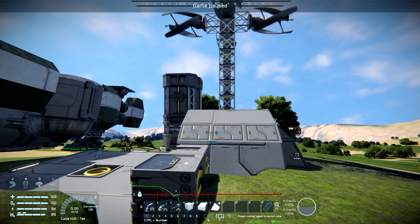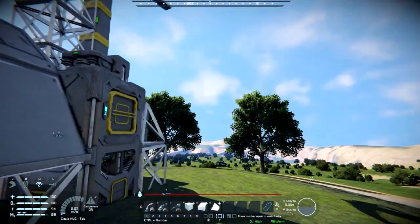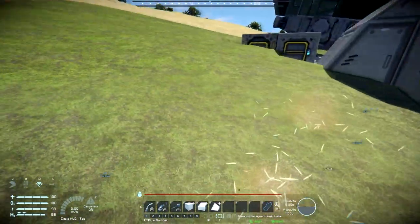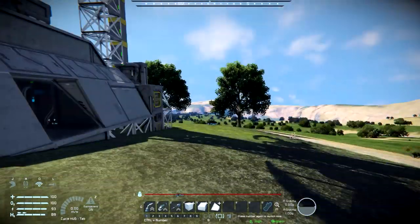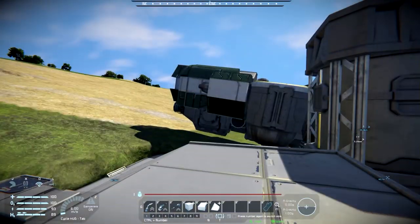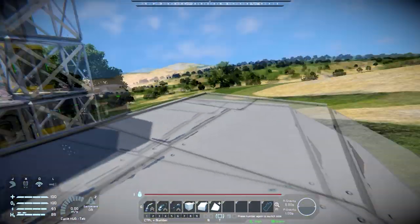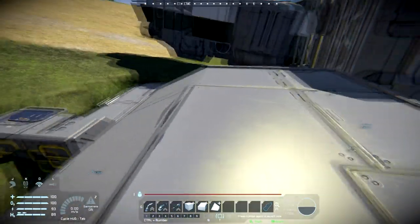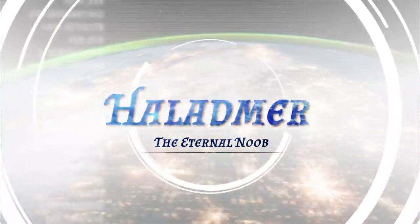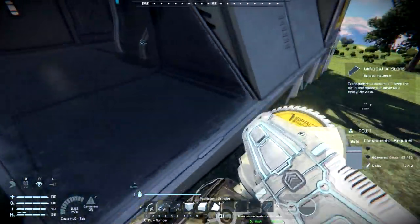Hi all, Hal here with more Space Engineers. It's been one of those days. We've gone ahead and done a north-to-south circumnavigation on the planet and we need to do an east-to-west, but we've been receiving messages of meteors. So what we're going to do is a little bit of an expansion on the base — we're going to put in a small docking area for our new ship. Happy Wednesday everybody, hopefully you're having a fantastic day and a terrific week thus far.